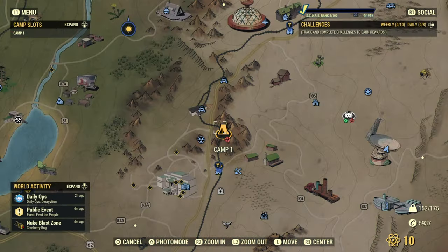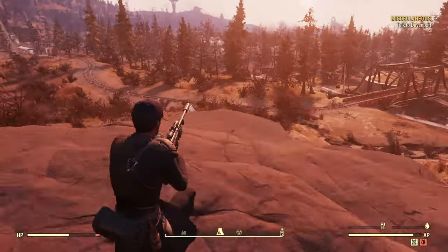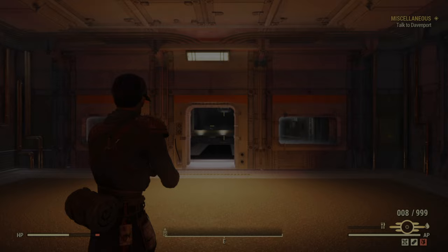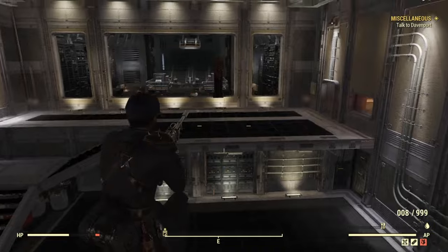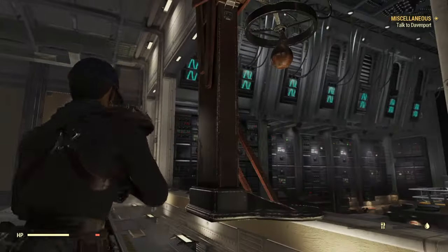When you are done, pause to the main menu and then fast travel to your camp. From here we are going to re-enter the shelter and head straight ahead, back to the same exact location. When you go back into the shelter you're going to notice that all the items have popped back up.